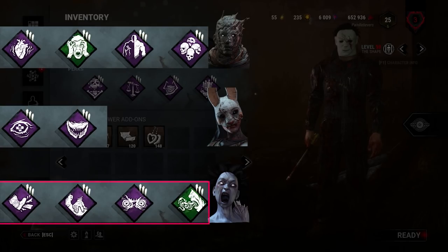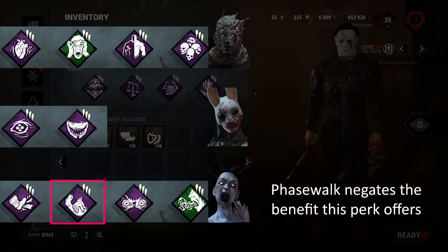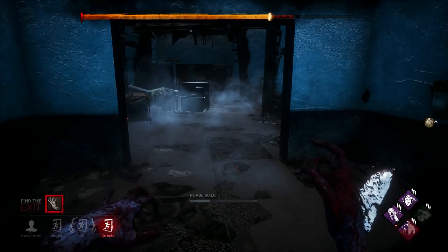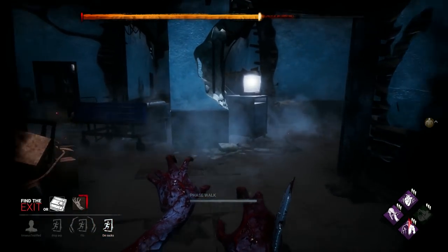And last, we have the Spirit. Using her Phase Walk ability, she can oftentimes completely ignore pallets, so a perk like Brutal Strength, which reduces the time it takes to break pallets, isn't going to be very useful to her. And Bitter Murmur, which reveals survivor auras when they complete a generator, has poor synergy with her power because she can't see auras while using it. So when it comes to these perks, you're going to want to do a 360-degree turn and phase walk away.